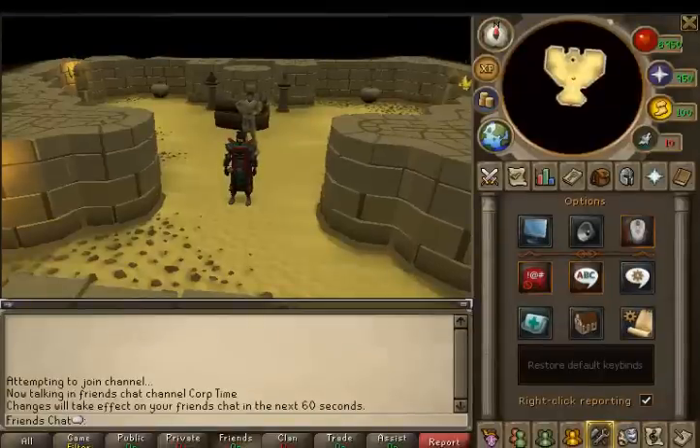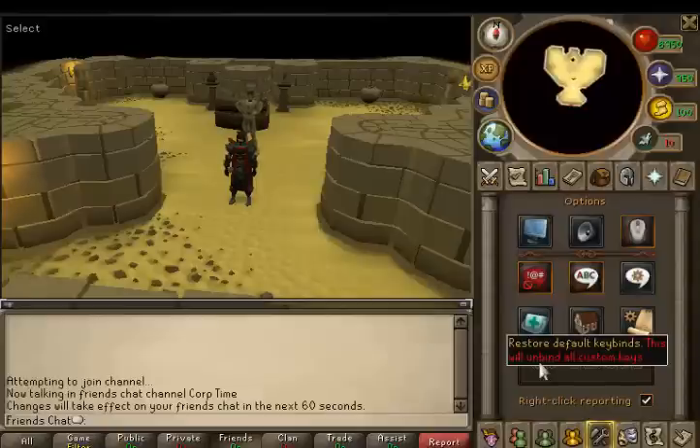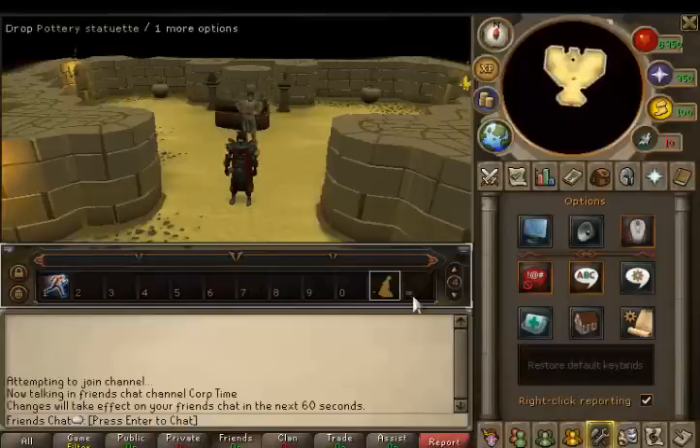Jagex also updated the option bar. They put the 'Restore Default Key Binds' bar in here under these options. What this basically does is restore the key binds to one through zero, the minus key, and the equals icon - as I will show you right now. Click on this and you see it's changed.